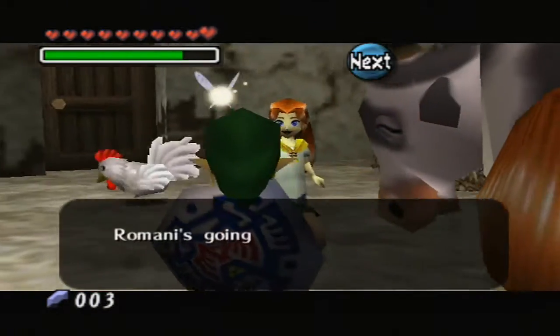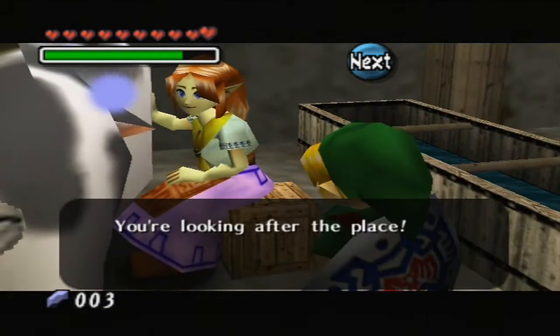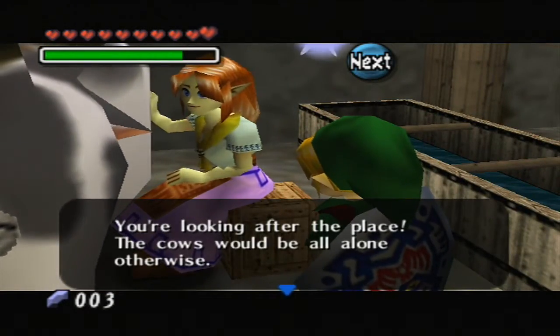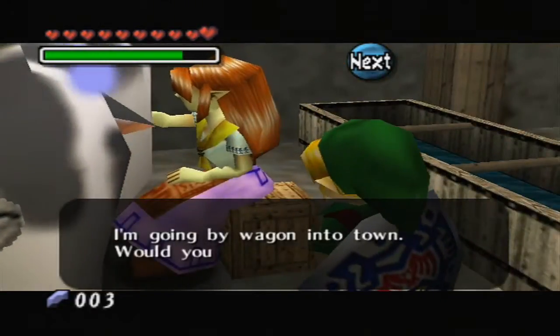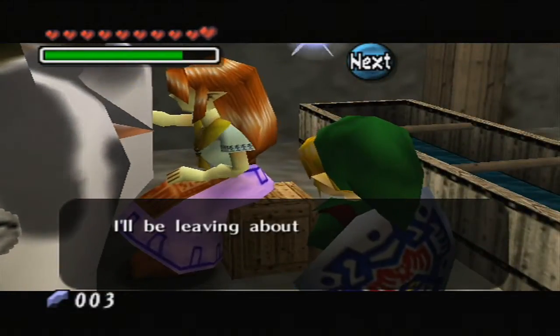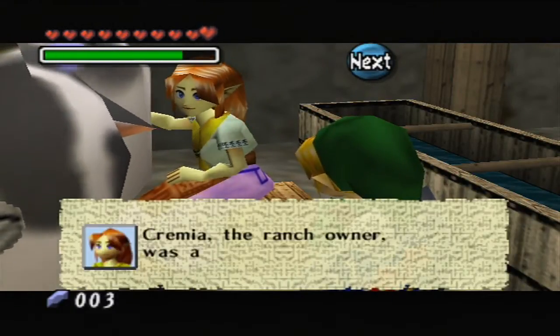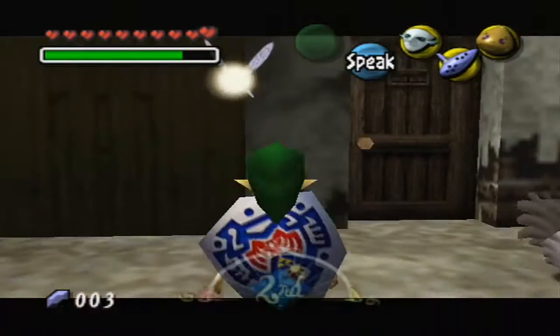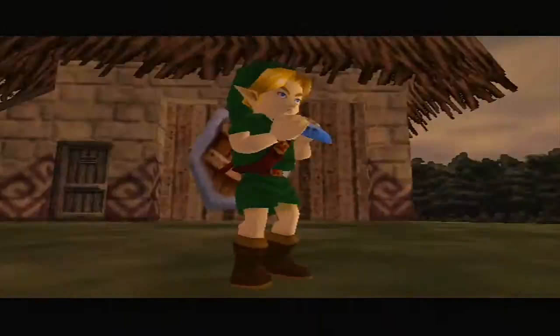Romani is going to take our milk to Clock Town. You're looking after the place — the cows would be all alone otherwise. She's going by wagon into town and offers us a ride, leaving about 6 o'clock this evening. Now Kremia, the ranch owner, has been added to our notebook, so that means we've got to help her as well as Romani, even though we've kind of already helped Romani.